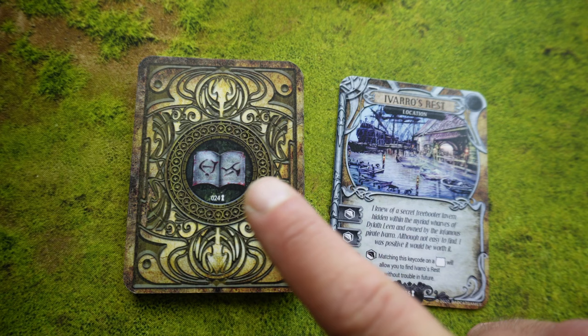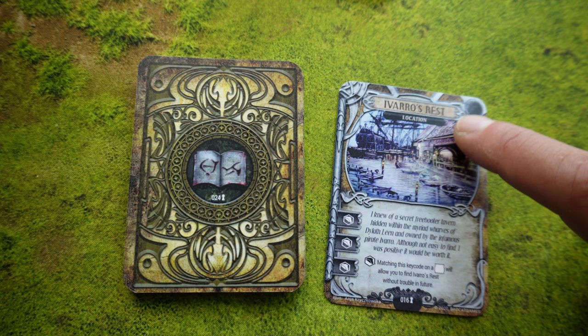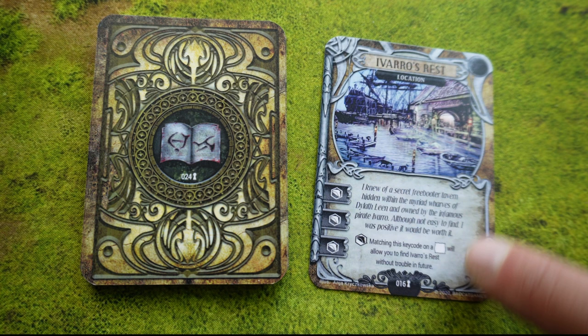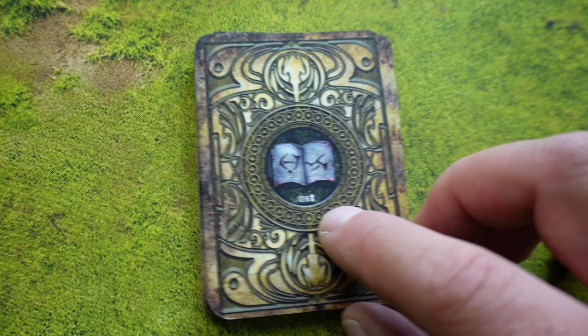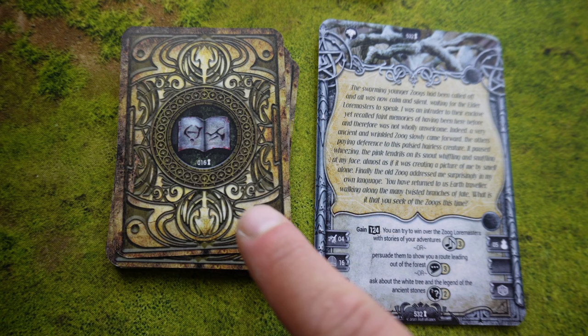Last but not least we have the lore cards, which are quite important because they give you the information and knowledge you need to win the game. Up here is some text telling us where we are and what it is — in this case a location — along with a picture, flavor text, key codes on the sides to help unlock new story cards, and an ability text telling us what this lore will help with in the future. All lore cards are locked from the start and you only gain them when you see the lore symbol — a book — giving you a specific card number. You should not look at any of the others, because it will spoil the story.